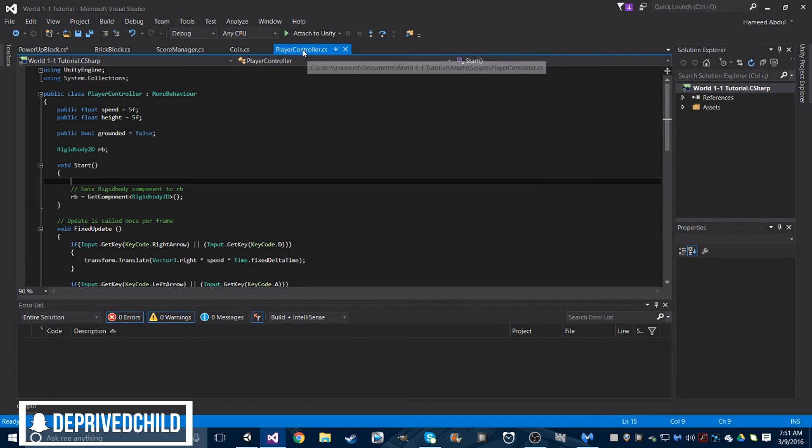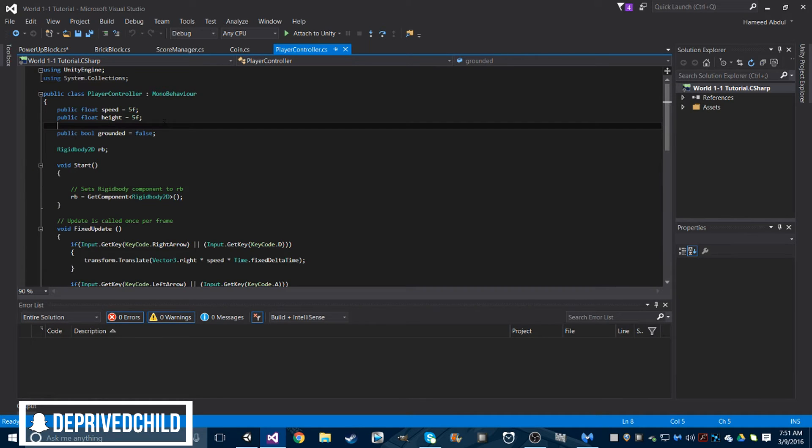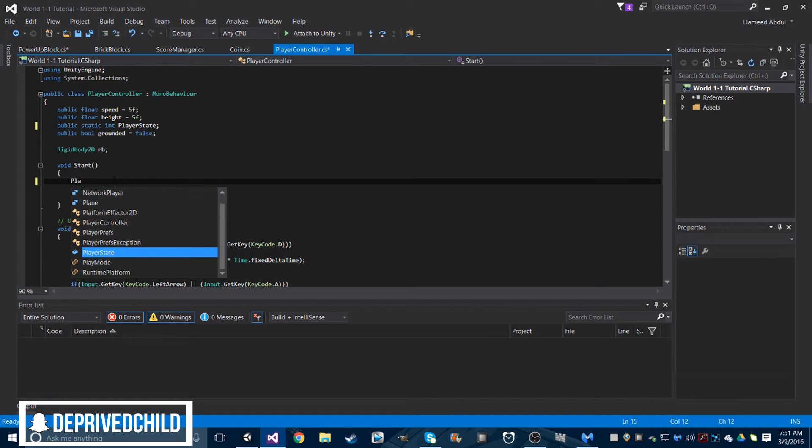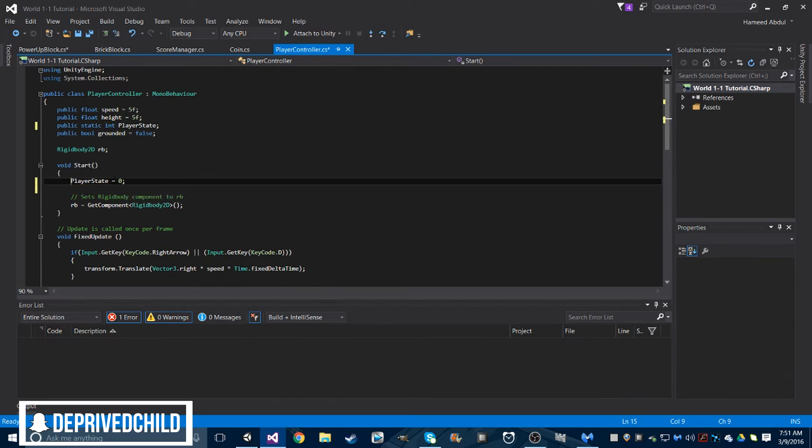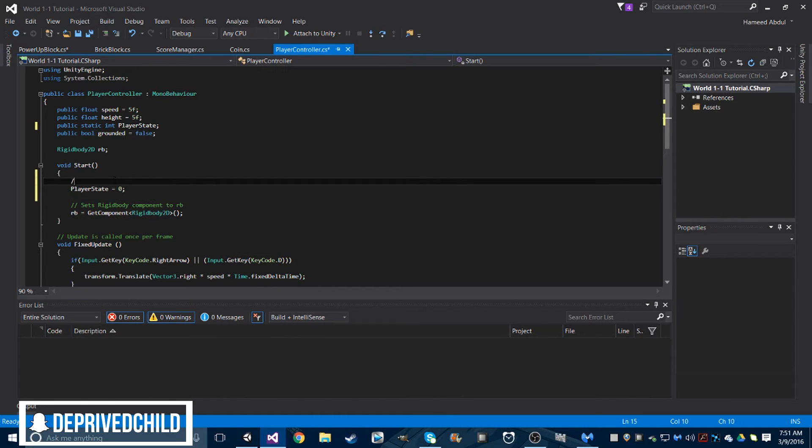What we're going to want to do is go back to our player controller script and make a public static integer called playerState. There we go. And in the Start function, let's just say playerState equals zero. So that's our baseline — playerState equals zero. Let's make a new comment: 'baseline state for player'. Comments are always good.